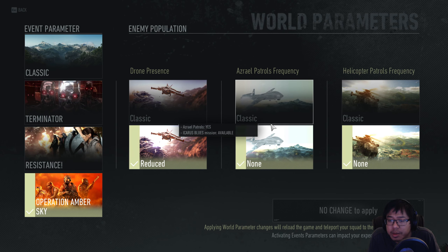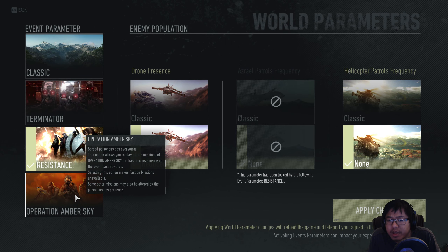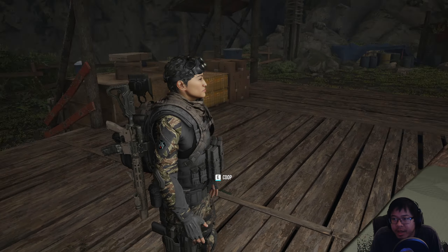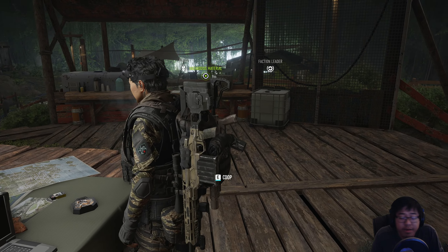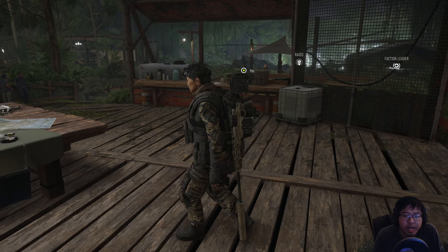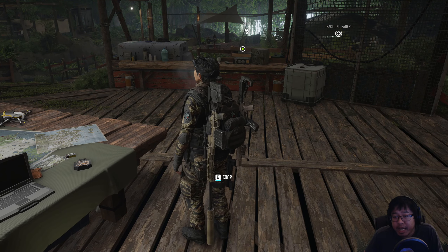So what we're going to do is activate this — it's going to reset the whole game essentially. The whole game world is going to be a little bit different, but it is the only way to do the mission. Now that it's all set up, we can do the missions. We've got to use the radio to access the mission; it is in Erewhon, which is the main hub place. Let's track that down. There are a few warp parameters it does affect. We still got to worry about Azrael patrol frequency from the URV. Looks like the drone presence is still kind of reduced. On Amber Sky, we've got none. So we got none on either of those — good to know.